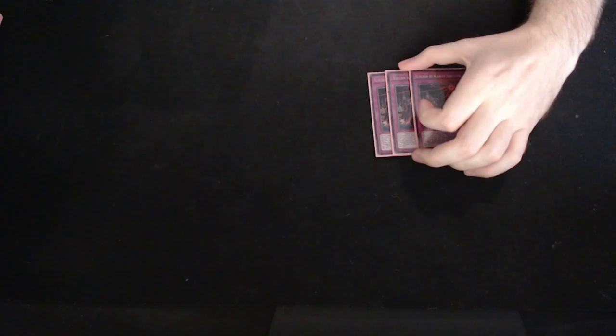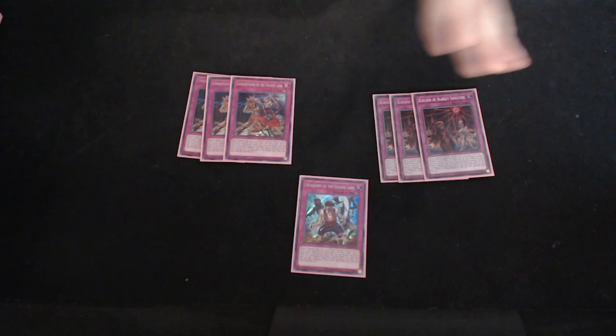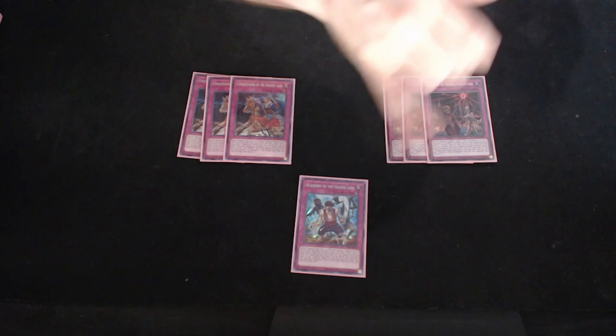Moving on to the trap cards — for the Eldritch package we're playing three Sanguine, three Conquistador, and one Wakero. The Eldritch cards are kind of meh outside of those two obviously. Wakero is not the best but you really do want to play it — you want to have at least one copy for Snow and for the Eldritch mirror. But really it's more so just about Conquistador and Sanguine. I felt this lineup is fine.